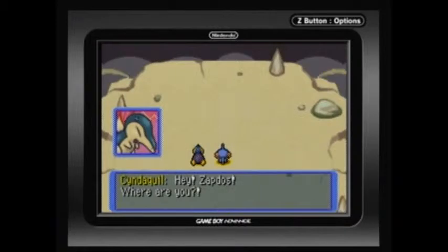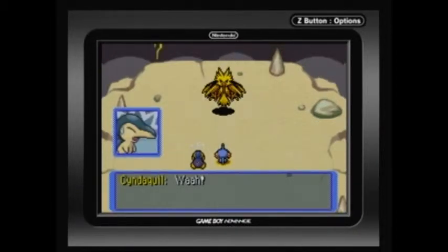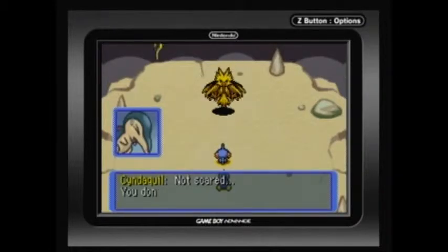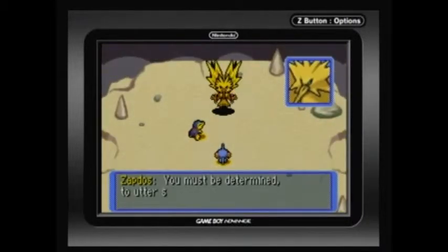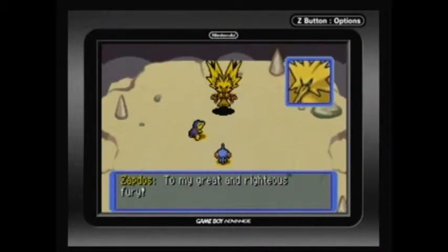This is the summit. Hey Zapdos, where are you? We came to rescue Shiftry, come out! And the dramatic music happens again. 'I warn you, I have no mercy for weaklings.' 'I'm not scared, you don't frighten me.' Now this is the one problem I have with this fight — when you first fight Zapdos, your partner is going to start in that location where Cyndaquil is standing right now, and unless it's a fire type that knows Smoke Screen, Zapdos is pretty much going to have a clear shot at your partner. But good thing Cyndaquil knows Smoke Screen so I can back that up. 'You must be determined to utter such words. Then you shall answer — to my great and righteous fury.' And let us begin.